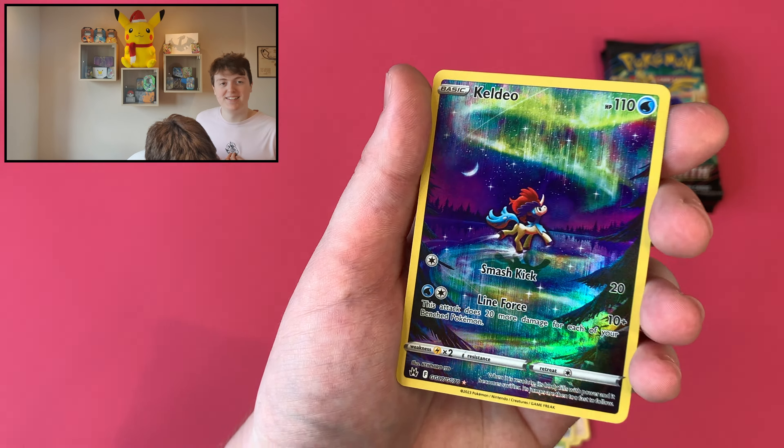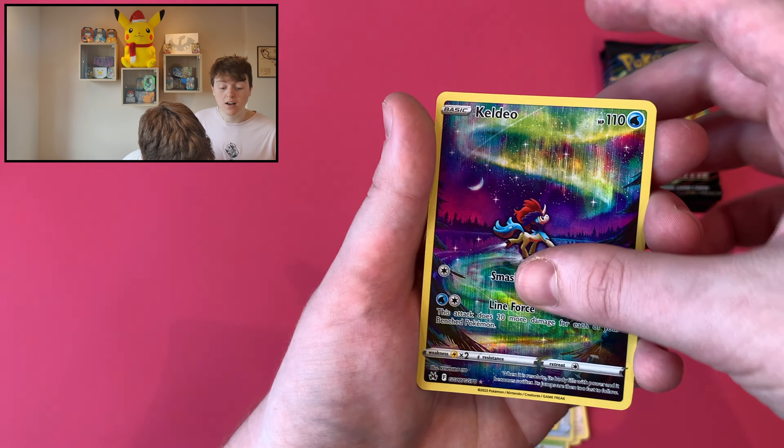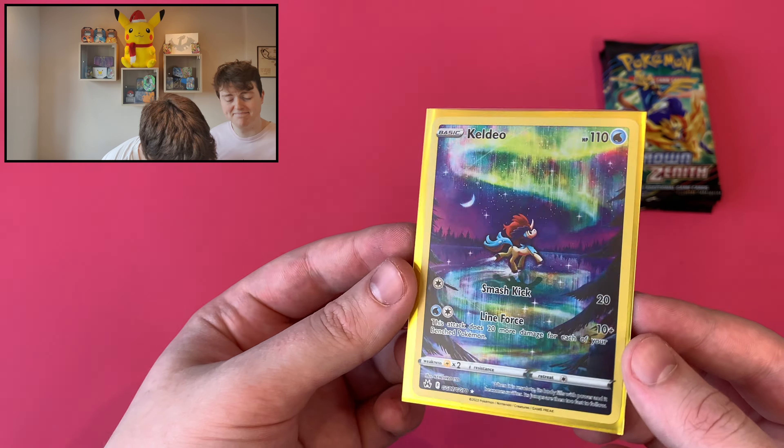Oh, that is — wow. Look at that, it's like the Northern Lights. Yeah, oh, beautiful. Is that a double? No, it's not. Don't care. Don't care. Galarian Gallery — it's the third one. Yeah. Beautiful, colorful artwork there. Really nice.